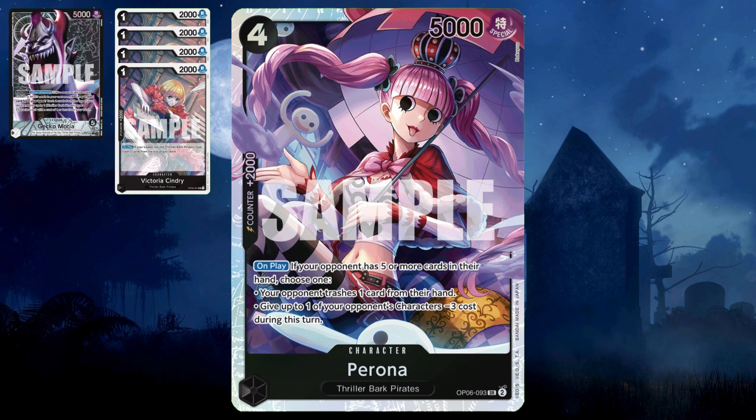Typically you want to see her in your opening hand, same with Sindri. So that first turn you can play Sindri, second turn you can play Perona and force your opponent to discard a card, then take a hit from Moria. I'm running four Sindri and also running four Perona.